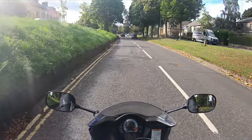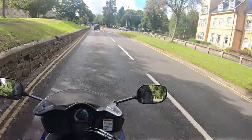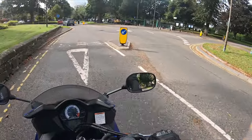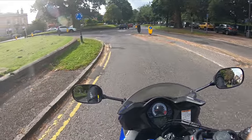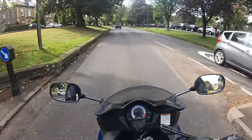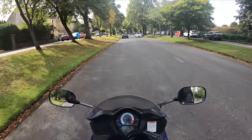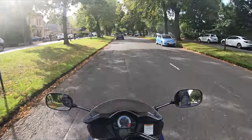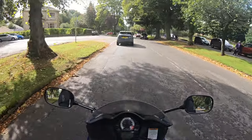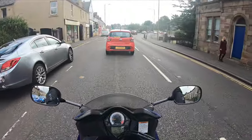Approaching the double mini roundabout — remember, always approach it as one mini at a time. Checking mirrors, getting speed down, already looking to the right, making sure it's clear. It's not very clear so I'm making sure before coming on. Going straight on, approaching it as a separate mini, and out. Approach them as two individual minis — don't be thinking about the second one when approaching the first.